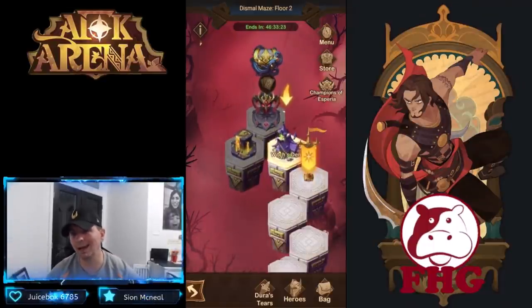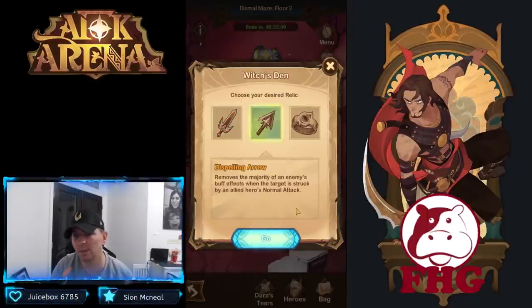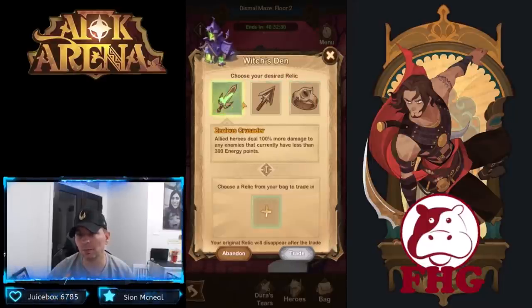We made our progression and reached the two new stations: the Divine Fountain and the Witch's Den. The Den is giving us three choices. First: Zealous Crusader — allied heroes deal 100% more damage to enemies with less than 300 energy points. Second: Dispelling Arrow — removes the majority of enemy buff effects tied to an ally's normal attack and increases the duration of the majority of debuffs affecting enemy heroes by 60%.